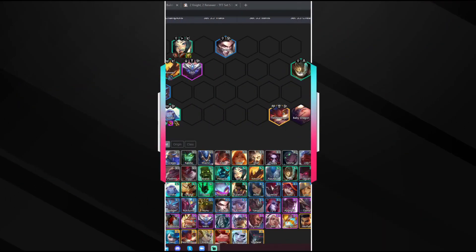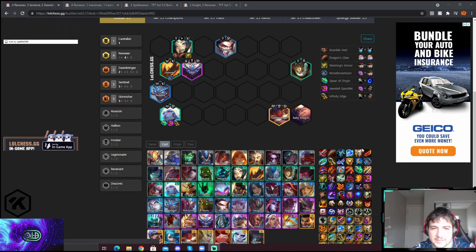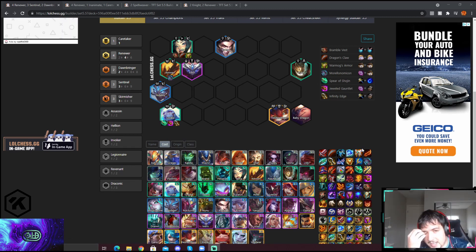Hey everyone, Voices here, and today I'll be guiding you on how to play Soraka Reroll. This is how the final comp should look at level 8. You're basically just trying to freestyle your entire board, except for an Heimerdinger — that's basically the goal of this comp.